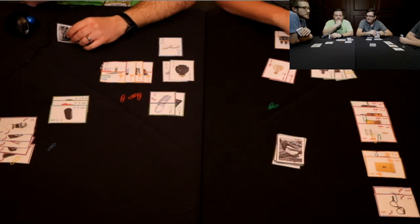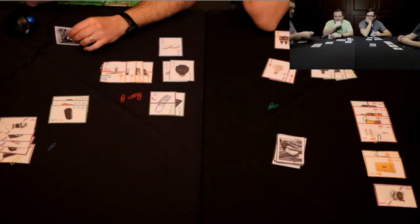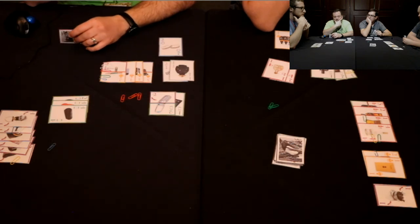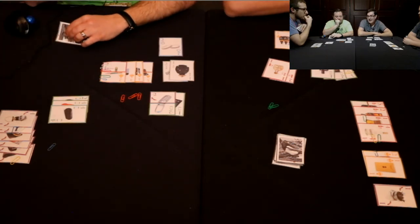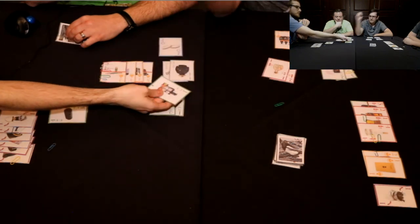Just trying to figure out what I can steal that'll actually have some value here. I'm going to take that one with a paper clip. And at the end of the round, what happens to the cards in your hand? The highest card in your hand is negative points. I'm going to steal that one green.